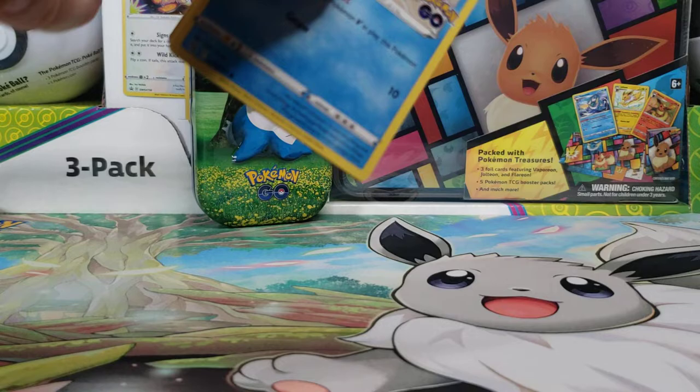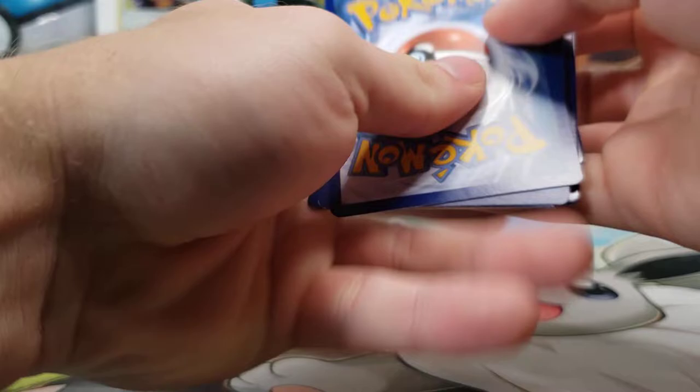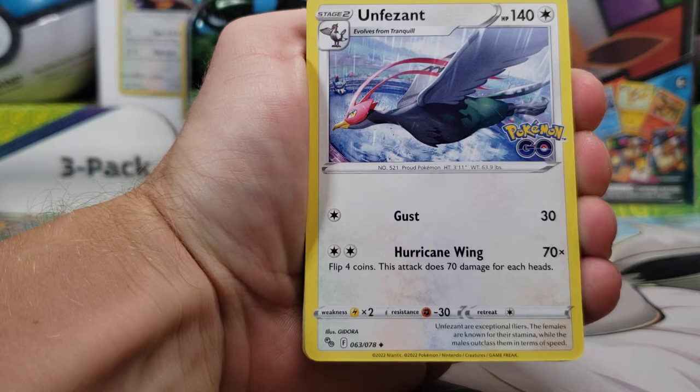Our next Booster Pack — our final one from these Mini Tins. I am hoping to get at least some type of Mewtwo or Ditto or something like that, an Ultra Rare. Whatever it may be, let's see if we can.